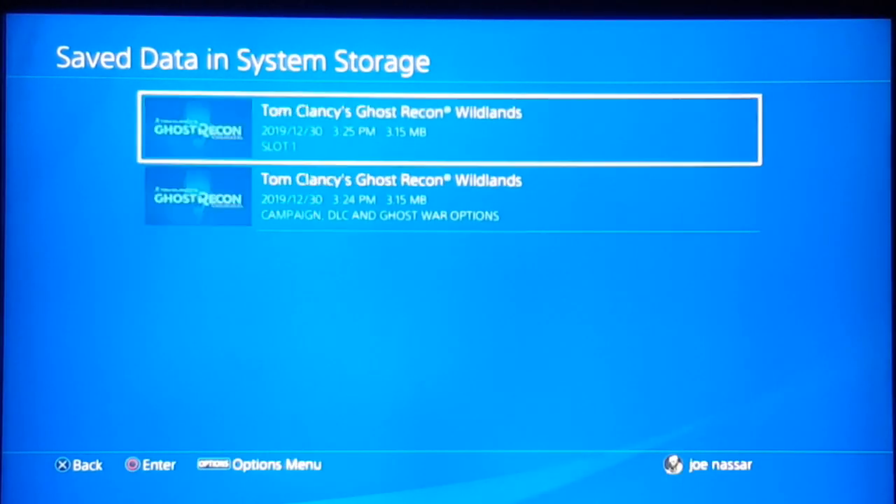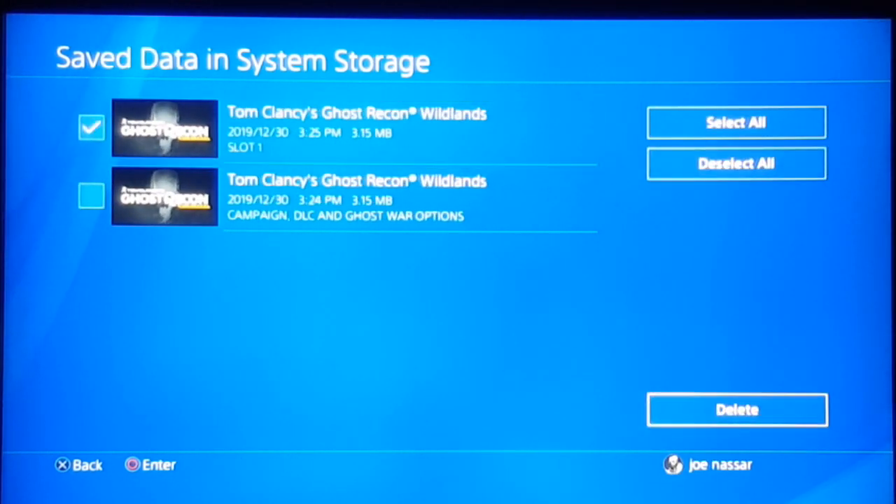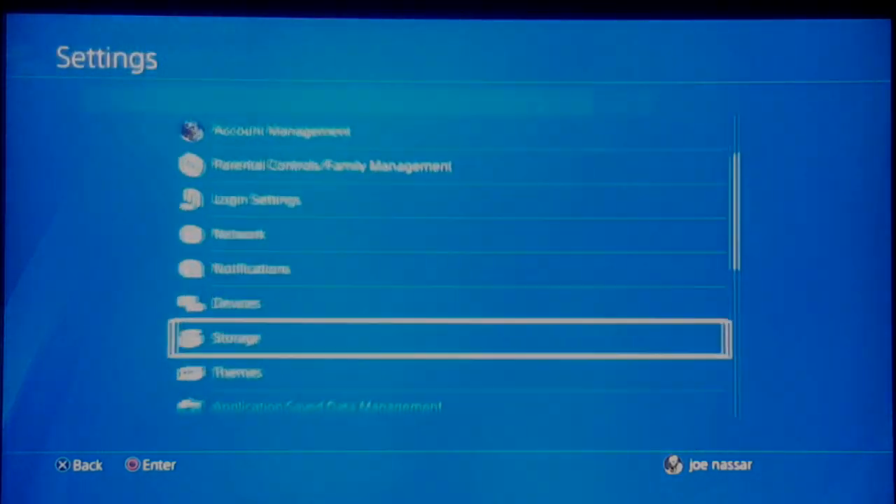If the corrupted data is still not fixed, go ahead and click the options button and delete them to reinstall them on the system. If your system turned off or shut down while installing, it will get corrupted. If inside the system storage you're still finding that it says error, go ahead and delete it — but remember, this is your offline saves for your game, so if you delete them you're going to lose your offline progress.